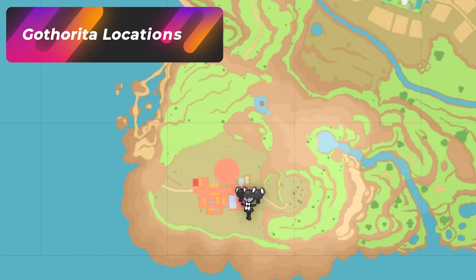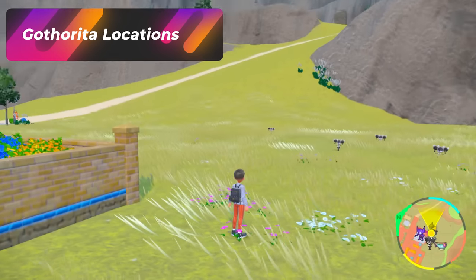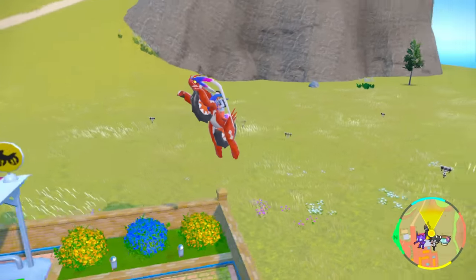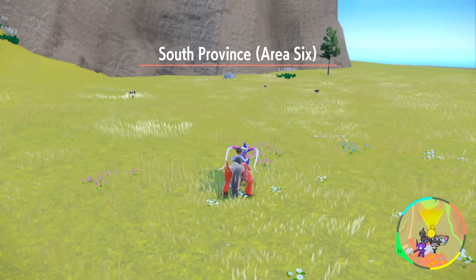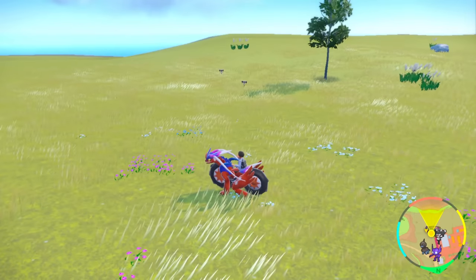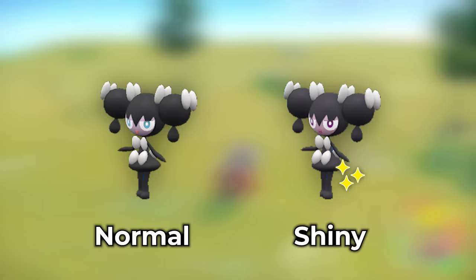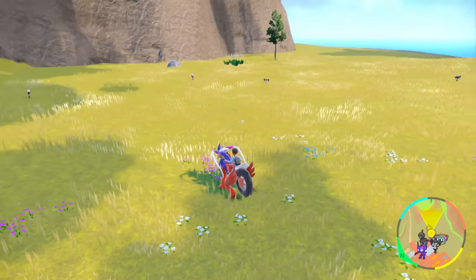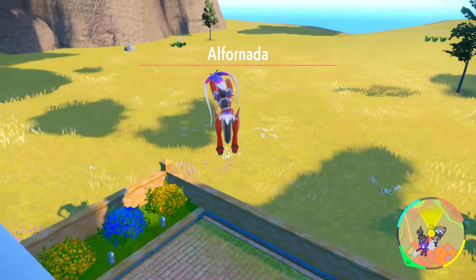The next spot is for Gothorita, located in the map area of Alfernada. Go to this corner of the town specifically — jump back in and you get a town respawn just like that, then go right back into South Province Area 6. You can see all the Pokémon around you and start checking for the shiny. The shiny is very noticeable on screen when it appears. That's pretty much how you're going to shiny hunt for Gothorita and its whole evolution line.